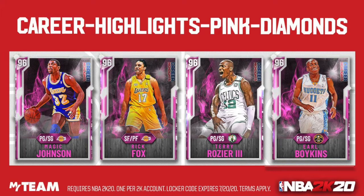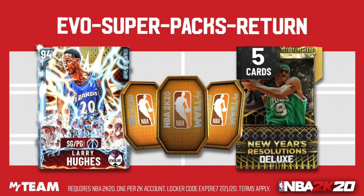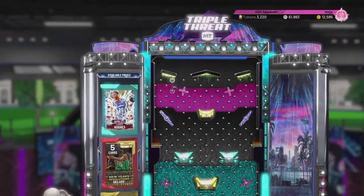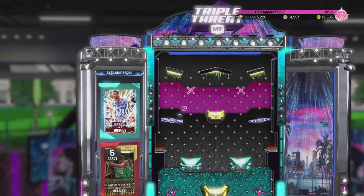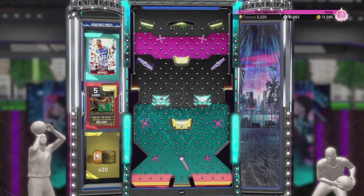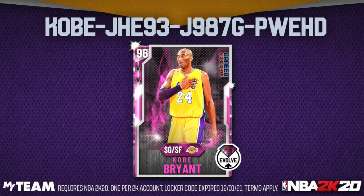When we did it, we actually got Pink Diamond Magic Johnson, which was pretty cool because that was the only one of those players we did not have already. Next up we have EVO Super Packs Return - this code expires on the 21st. You do not want that Larry Hughes card; he was already so cheap and he's only going to be cheaper after this locker code. I was hoping to land in the yellow for the tokens, but of course we get Larry Hughes. Finally, here is the Pink Diamond Kobe Bryant locker code. He now evolves to a Galaxy Opal. You probably already have this card because this locker code has been out for a long time. This one expires on 12/31/21 - basically it doesn't expire during 2K20.